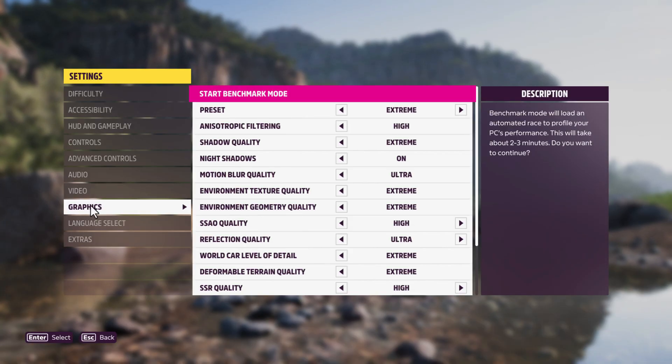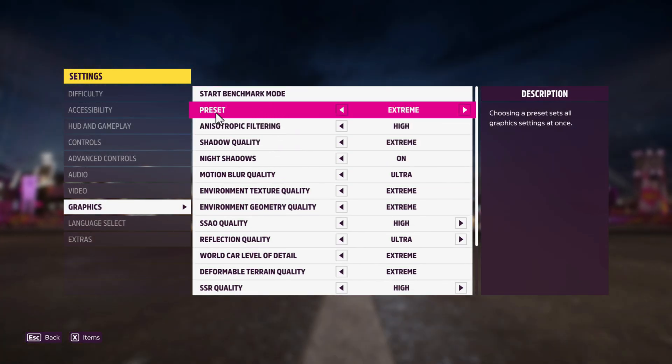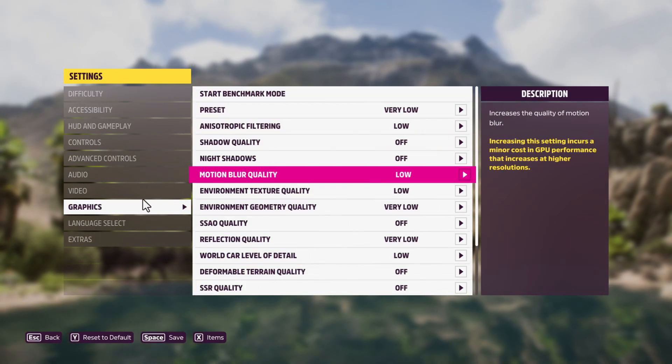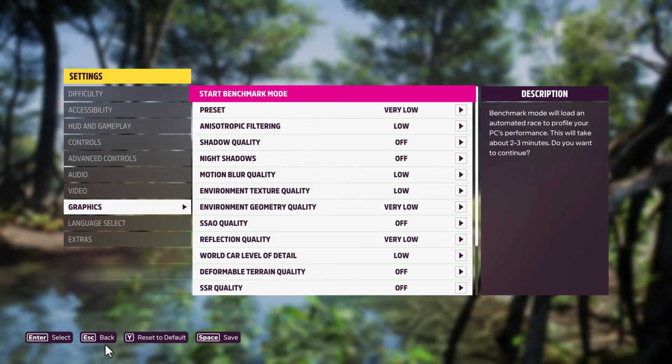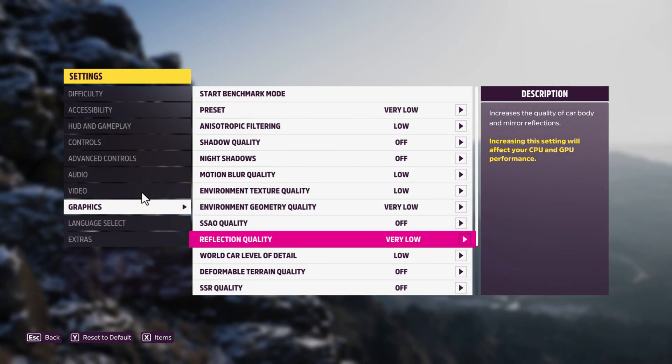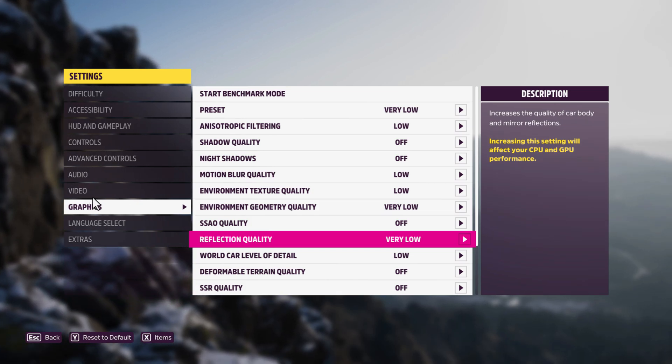Go to Graphics Settings and set the preset to Very Low. Then select the Save option over here. After saving, go to Video on the left side.